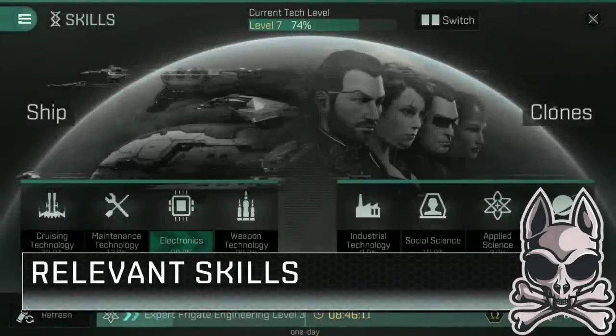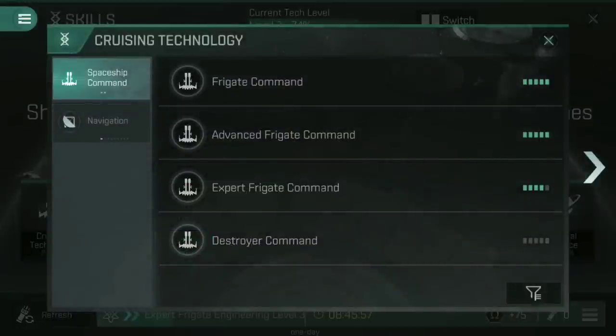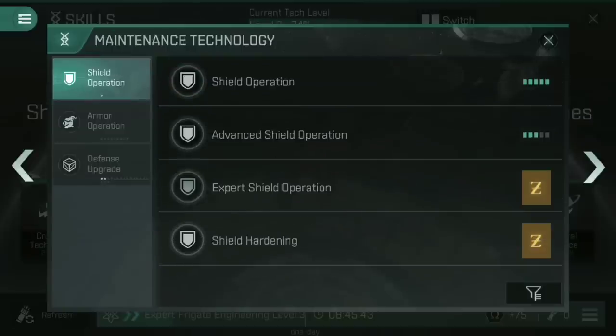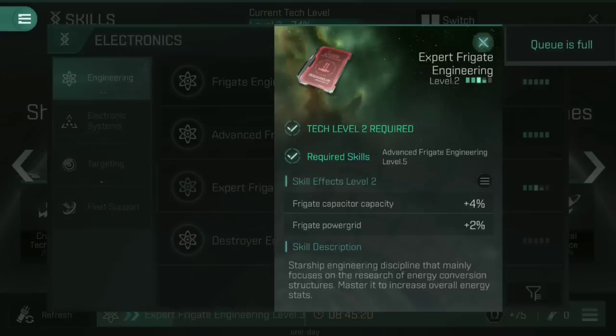Some of you have suggested it might be useful for me to showcase what level my skills are at, relevant to this particular ship, in order to showcase what bonuses the ship is getting from my personal skill training. Starting with cruising technology: Frigate Command is obviously vital, and I've got it trained all the way up to Expert Frigate Command 4. Afterburner is at 5, Micro Warp Drive Operation is only at 4. Frigate Engineering is absolutely vital — I've got it trained to Frigate Engineering 5, Advanced Frigate Engineering 5, and Expert Frigate Engineering 2, training into 3 and 4 now. This is mainly because we want all that juicy power grid that we get from having these fitted.